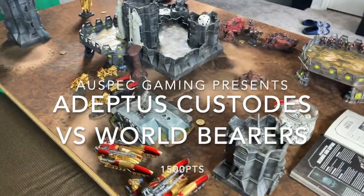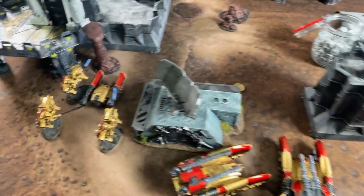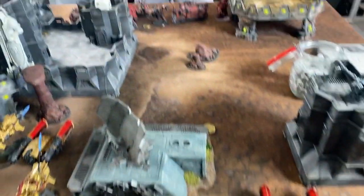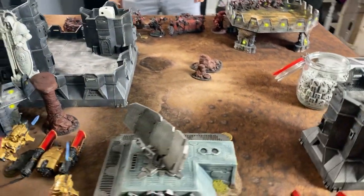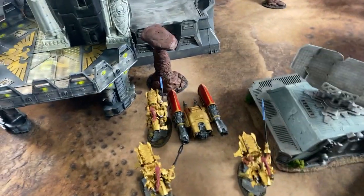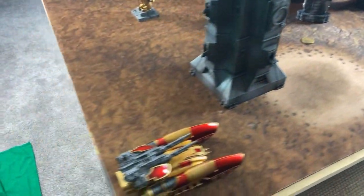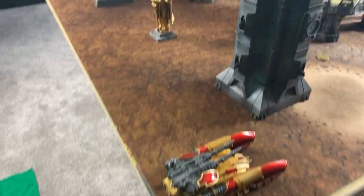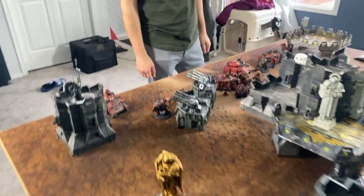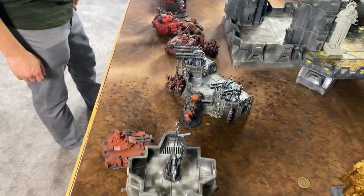Welcome back. At the end of deployment, the Custodes are on this side of the board. I've got my two Cladius with Trajan sitting there hoping to get some shots off across the table. In the middle we have the Palace and the three Shield Captains — my warlord up front because that's the way I like to roll. On this side, another Cladius holding down the flank, hoping to take some shots into Mike's halberds and predators, maybe take out some of his scoring troops.